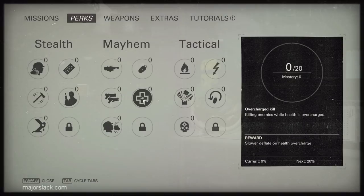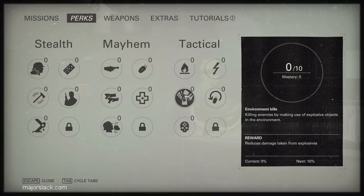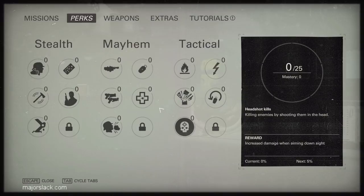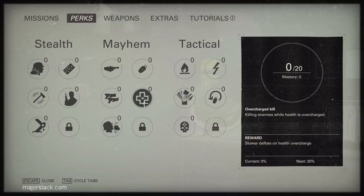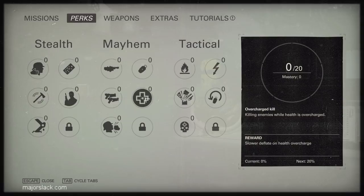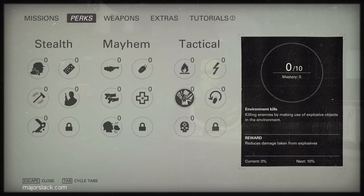We're going to set ourselves up for an overcharged kill and environment kills run. Something I forgot to mention: when you do a kill, the perk credit is not exclusive to one perk — you can earn double or triple bonuses. For example, if you do a headshot kill while overcharged, you get credit for both. And if you kill a commander with a headshot while overcharged, you get credit for everything. So you can organize your perk runs to do two or three perk types at the same time.